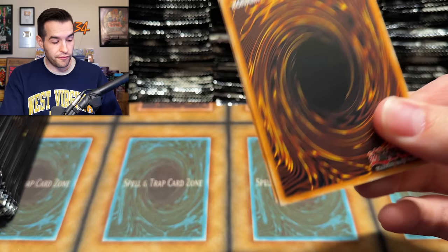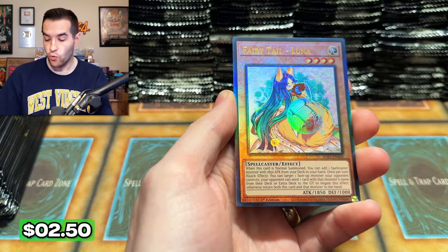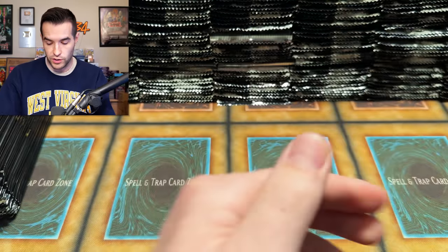This is definitely going to be more of a podcast style because we're going to be going for so long. Sit back, relax, grab your popcorn. Fairytale Luna — our first Ultimate Rare of the video. Beautiful. Nightmare Unicorn — it has an alternate art in here.